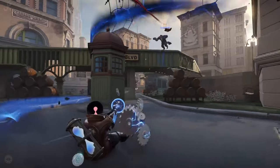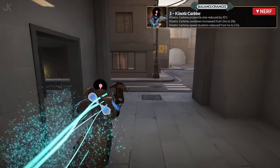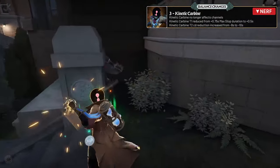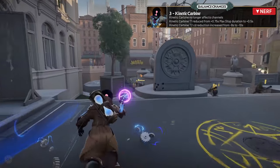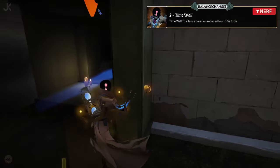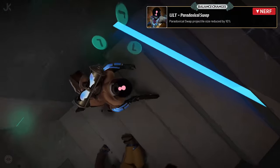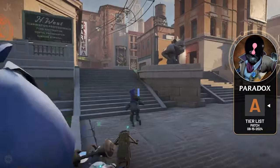Paradox received a slew of changes in this patch aimed at reducing her overall effectiveness in drawn out fights. Her base ammo has been slightly reduced from 45 to 40, and the projectile size of her Kinetic Carbine has been reduced by 10%. The cooldown for Kinetic Carbine has also been increased from 24 seconds to 28 seconds, and the speed duration has been trimmed down from 4 seconds to 3.5 seconds. The tier 1 upgrade's stop duration has been reduced from 0.75 to 0.5, while the T2 upgrade sees a cooldown reduction increase from 8 seconds to 10 seconds. The tier 3 silence duration of Paradox's time wall has been shortened from 3.5 seconds to 3 seconds, and Paradoxical Swap's projectile size has been reduced by 10%. As a result, Paradox will see a slight drop in effectiveness but will still remain a viable pick, placing her solidly in the A tier.